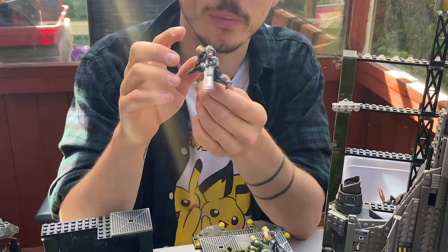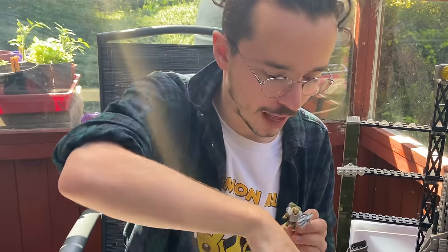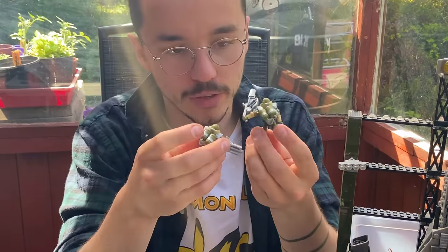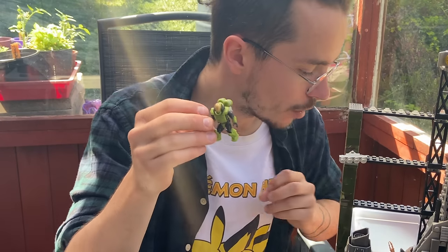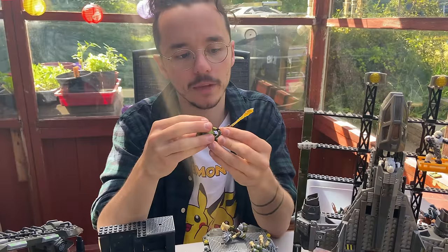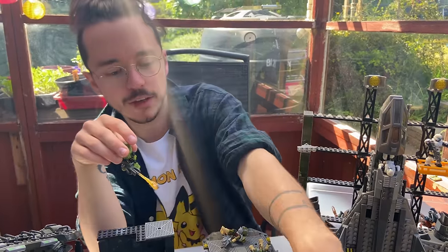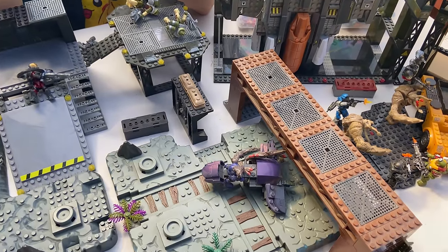This one has the old school flamethrower but still the new articulation. These three all have the brand new flamethrowers and the cool new backpacks — this is from the marine customizer pack, a really nice set. This one comes with the active flamethrower. It's going to be a main line of defense of flame marines trying to destroy any flood that tries to break through the main gate.